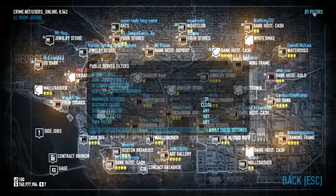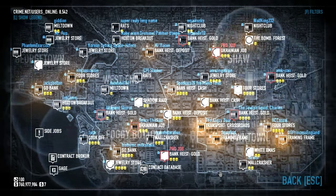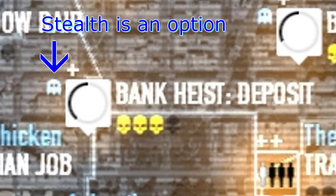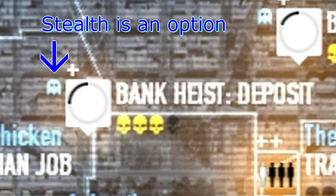You can change the filters to select whether you want to join an in-progress game, a newly created lobby, and so on. Next to each heist, you'll notice a few different icons. If a heist has a little blue ghost icon, that means stealth is an option, and you'll receive bonus experience for your next heist if you complete it in stealth.